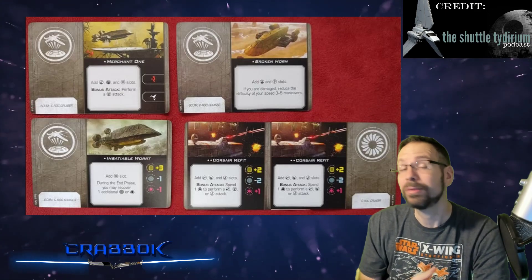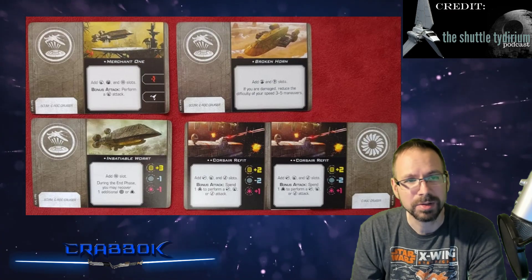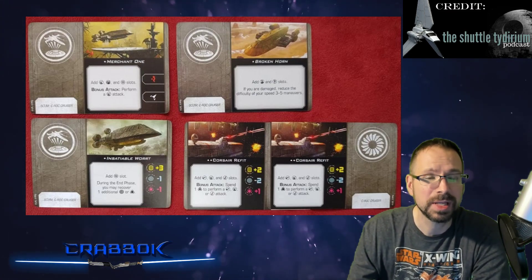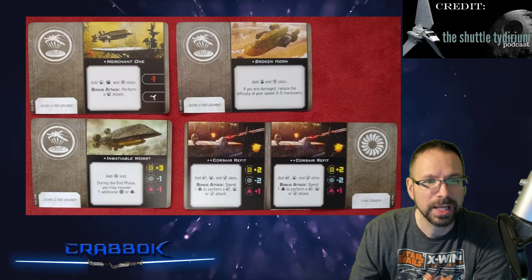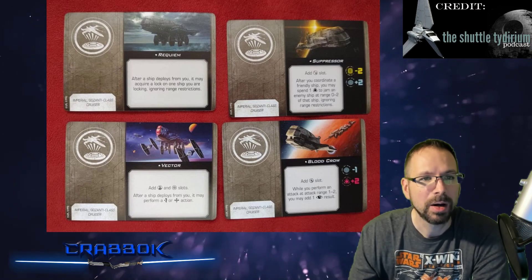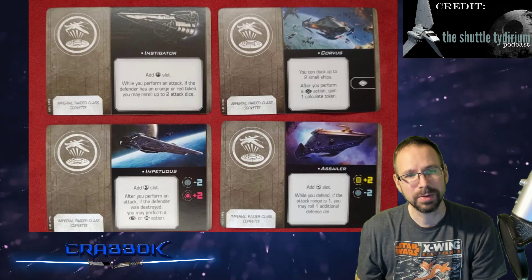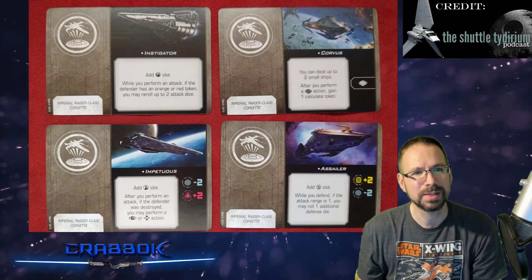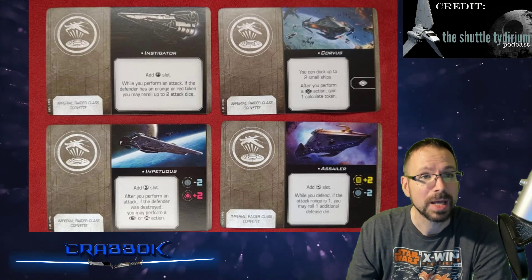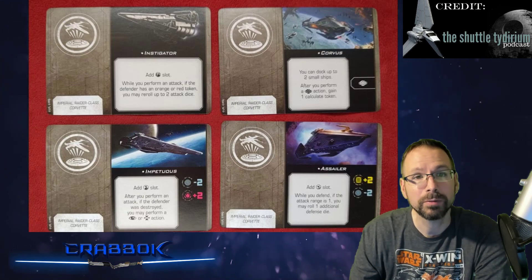A lot of this stuff is stuff we've already seen before. I believe all of these titles have already been spoiled. But it is good seeing how many copies of certain cards we're getting. You're getting two copies of Corsair Refit, we've got our Gazanti titles, and we've got our Raider titles. I don't think we've seen Instigator yet, but yes, we've got all of our Raider titles.